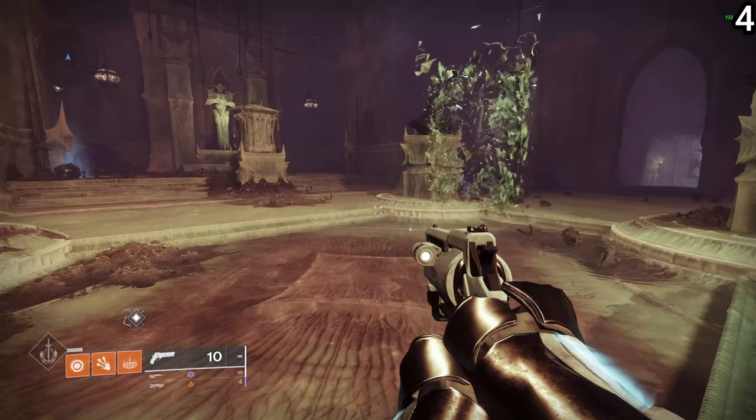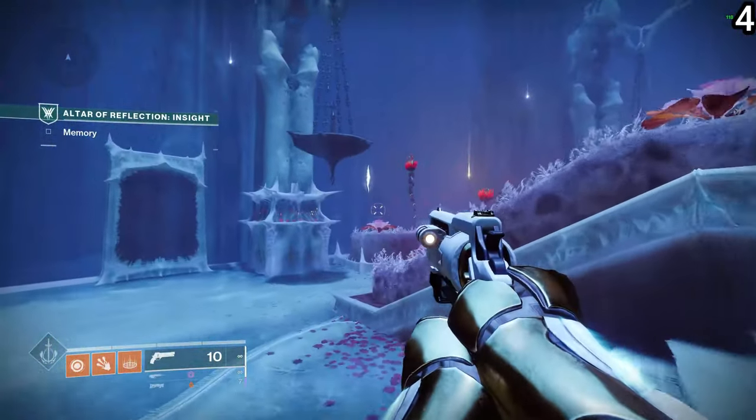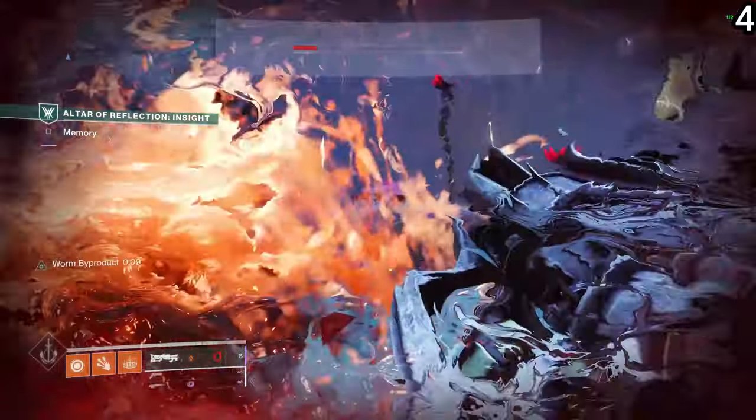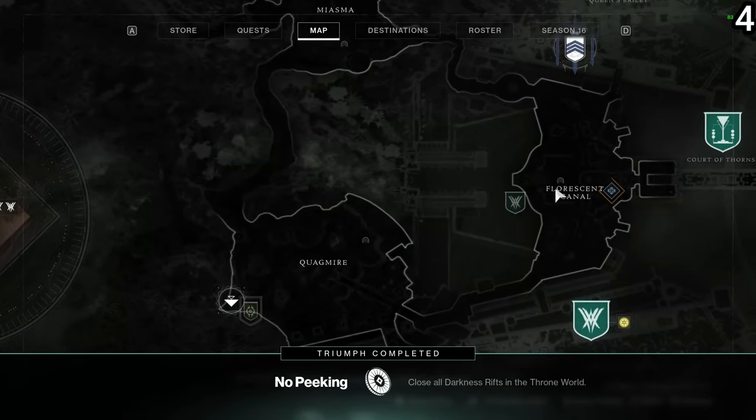You do the deep sight, align the symbol, and it spawns the portal. This will take you through the Altar of Reflection activity. Make your way all the way to the end, and in the final room you will find the darkness portal kind of sitting there.